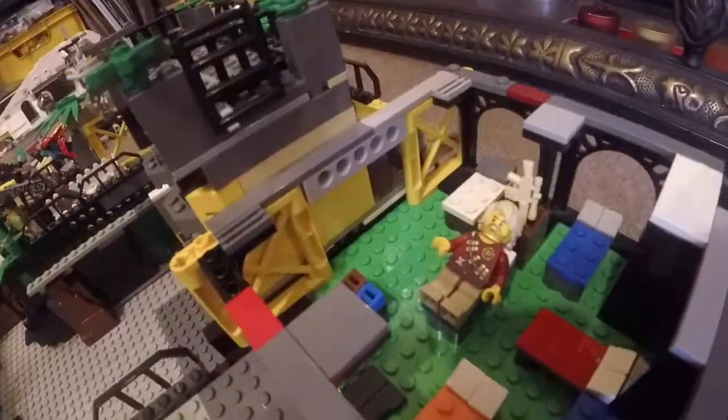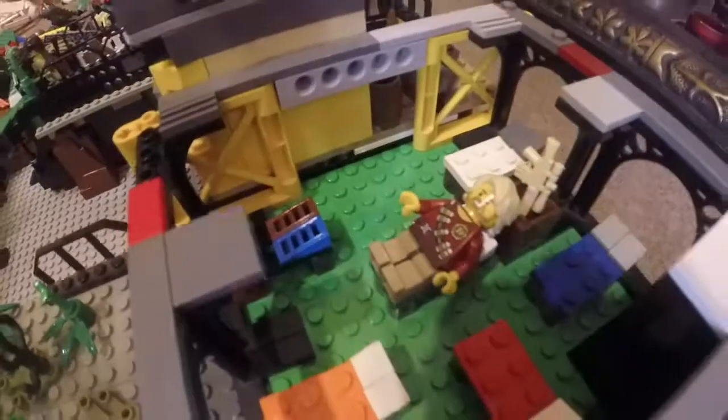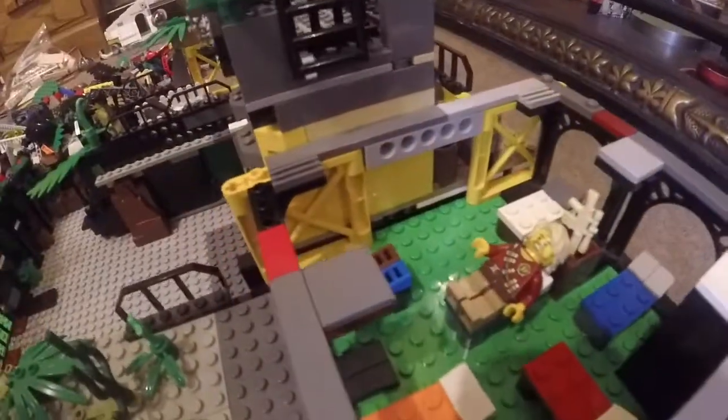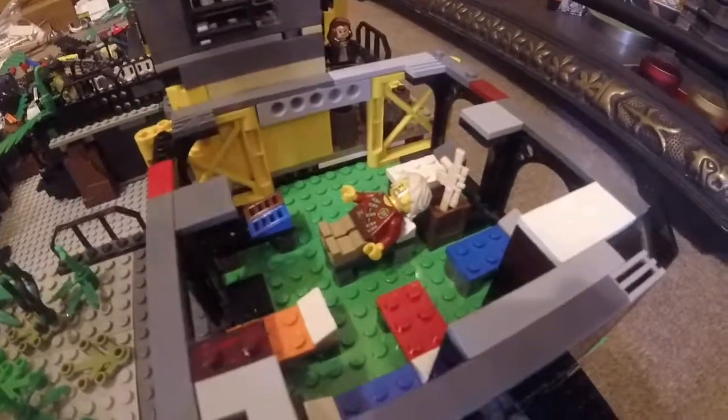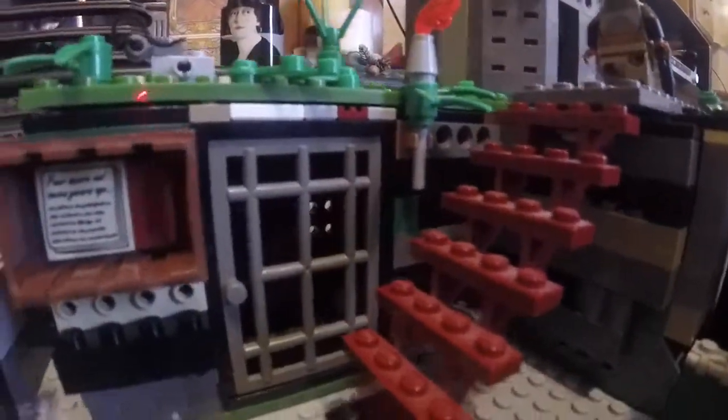On the second level of this building is some soldiers' quarters, with a whole lot of beds where the soldiers can rest for battle. I thought this part was really funny — I built it as a bit of a joke. It's a toilet, so the soldiers can go in there. There's a little sink and two places with some toilet roll and a seat.